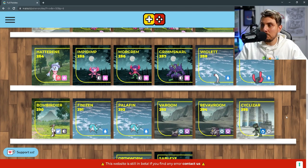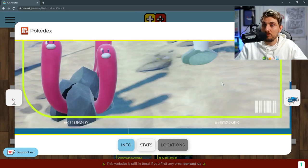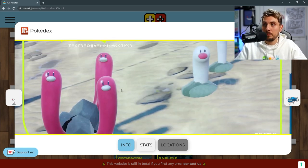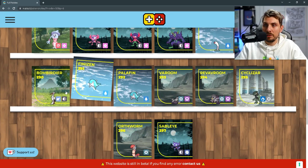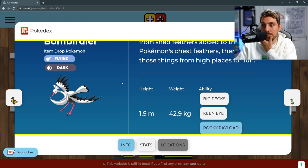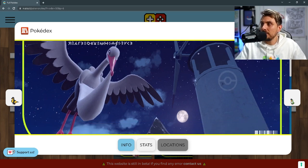The Hatterene line is in there as well as Grimmsnarl. Then we've got Wiglett and its evolution Wugtrio — three Wiglett that are all pink and a pure water type as well. Then we've got Bombirdier, a dark and flying type. I like this Pokémon a lot — Rocky Payload is a brand new ability on it, and this thing looks really cool.